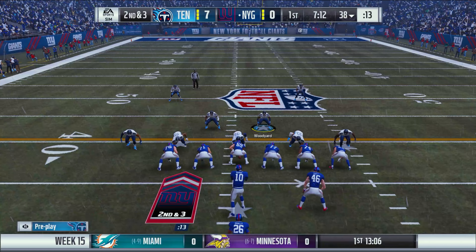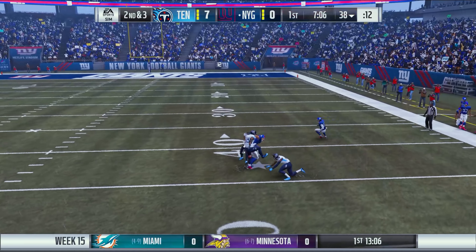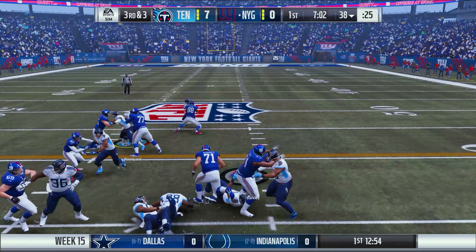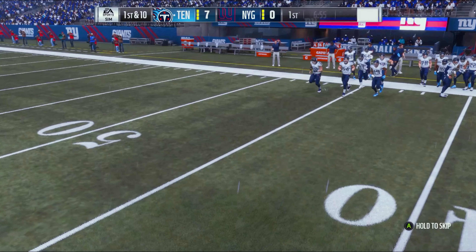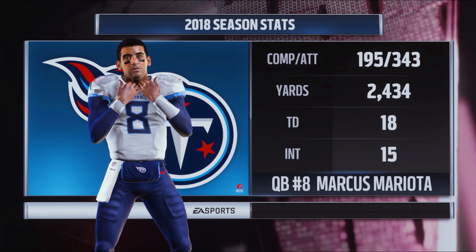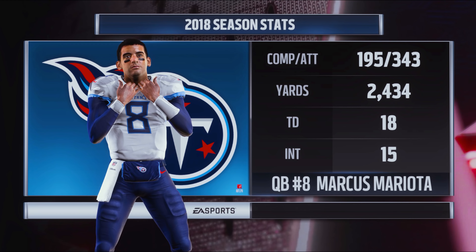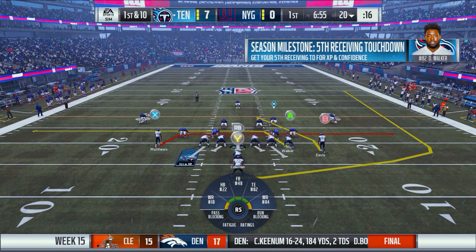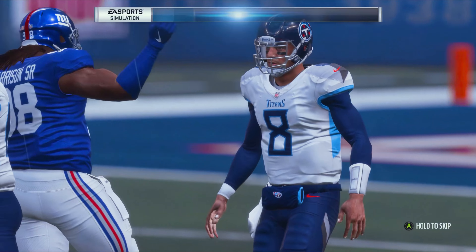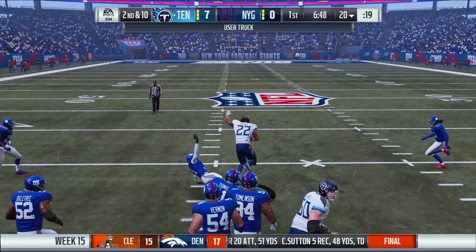Eli Manning comes back out — Barkley picks up about seven on first down, but a play-fake pass falls incomplete and Barkley goes nowhere on third down. Giants have to punt. Our offense takes over for the first time — Marcus Mariota, 18 touchdowns, 15 picks on the season, performing better lately after a terrible start. First down pass falls incomplete.